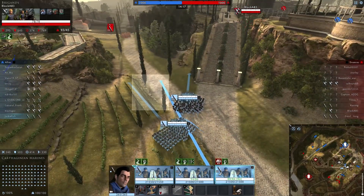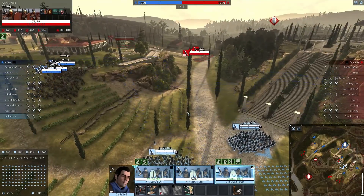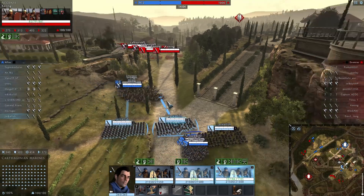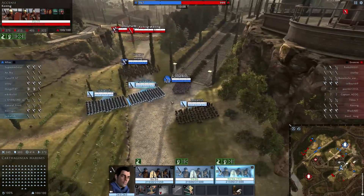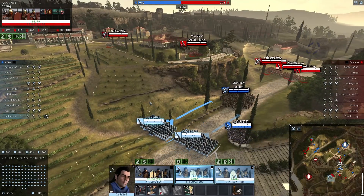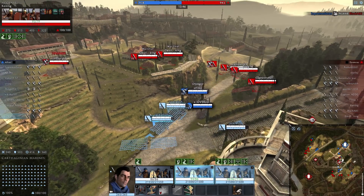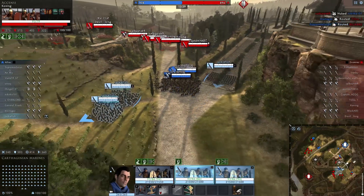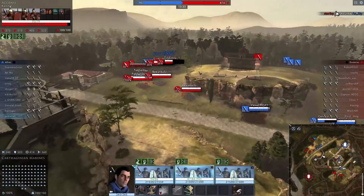We've got cavalry up here so we need to protect our archers. If I get caught in an infantry engagement, our archers can do some work. We're not going to win this infantry fight. Artillery is shooting us - that's really bad news. We've got infantry behind us we need to be careful of. We want to fall back here immediately - look how many people there are, far too many for us. We just need to shoot and retreat - probably go back to the center.